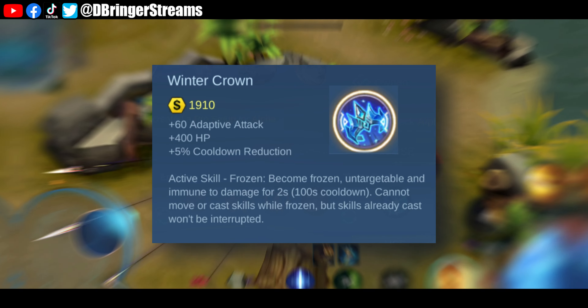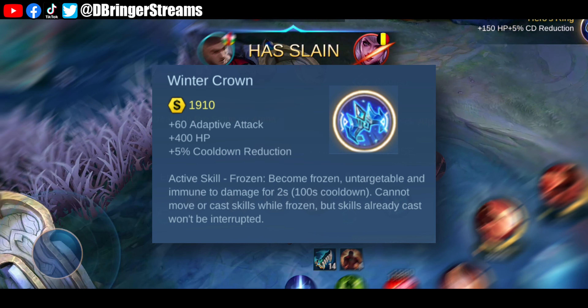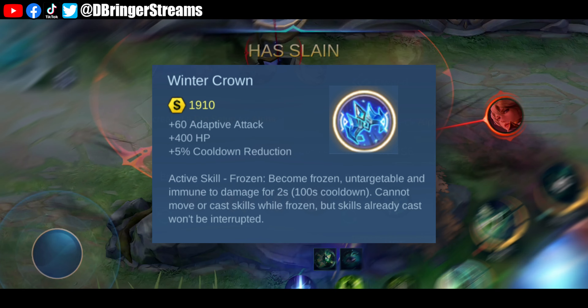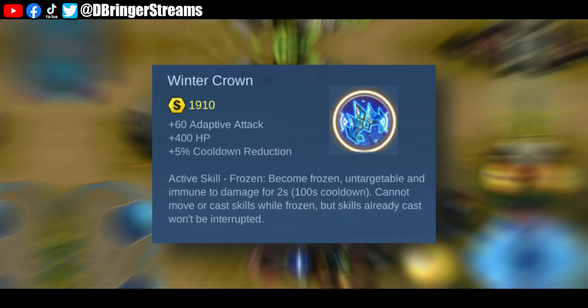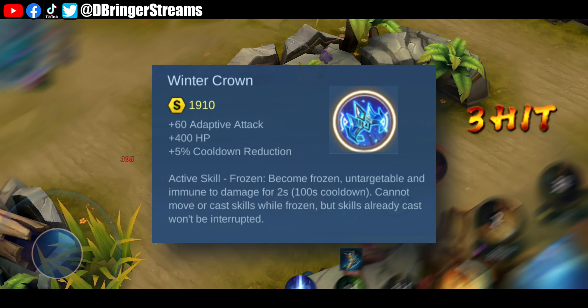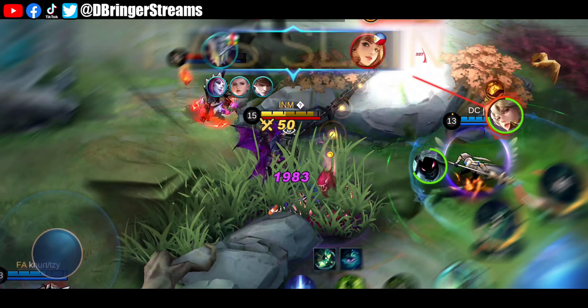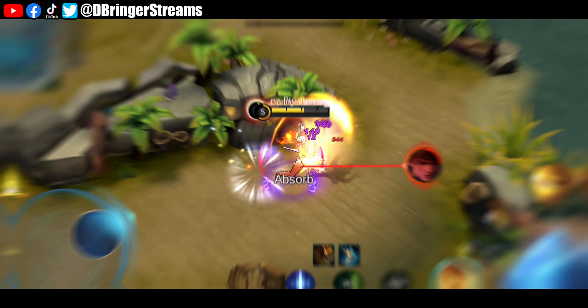Currently on the original server, Winter Truncheon's active effect — Frozen — allows it to turn the user untargetable and immune to damage for 2 seconds in exchange for being unable to move or cast skills and attack. On the advanced server, this effect was greatly buffed with one simple mechanic change.